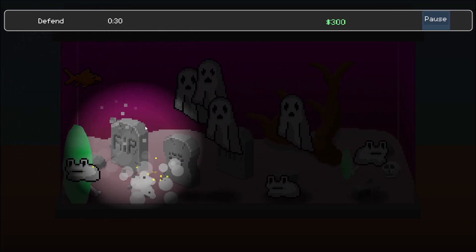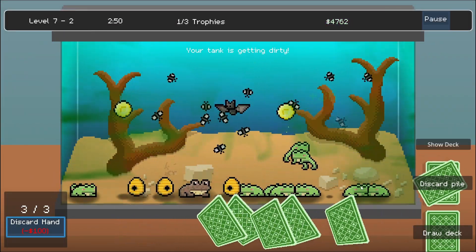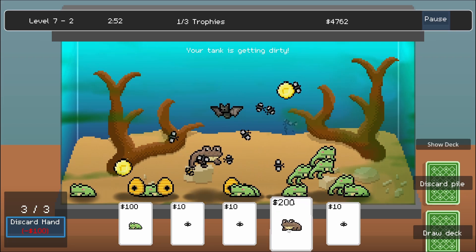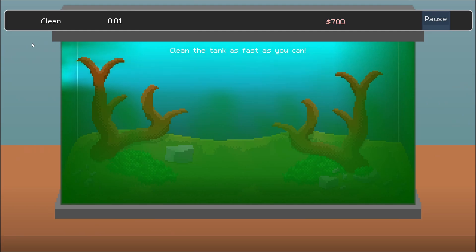Rounding off the trilogy of base features turned minigames — your tank gets dirty over time and you have to clean it by clicking and dragging on screen. This made for a really simple minigame where you have to clean a dirty tank as fast as possible. This is definitely the weakest minigame, so hopefully I come up with a way to improve it in the future.